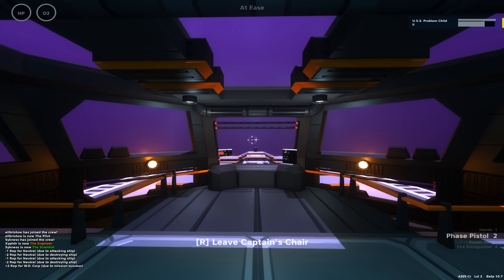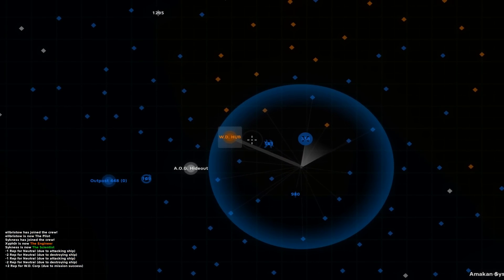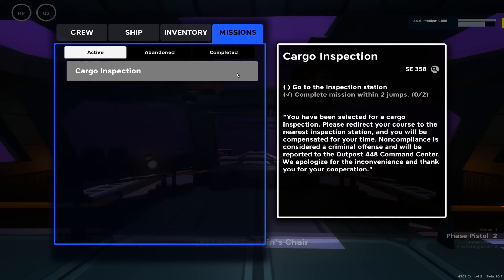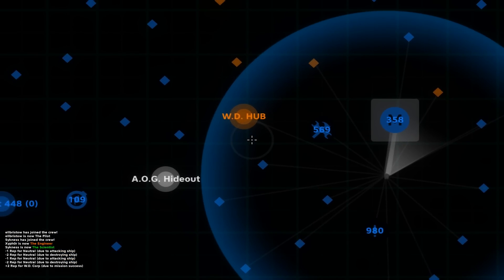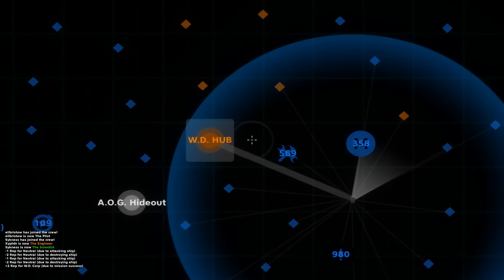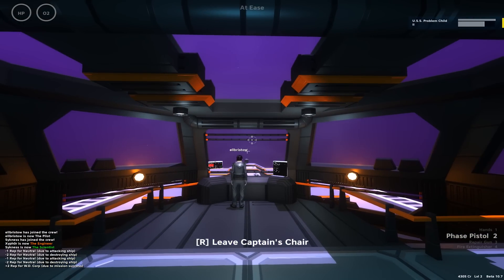I did read in the comments that apparently you get teleported back to the ship just by the ship warping. So let's cancel that and go for this mission. Let's just hope we didn't pick up contraband. We've got two jumps for this, so we could go via a repair station if we wanted to be safe. This is the YOLO 420 ship, so why are we going to do something sensible like that? Let's do it!